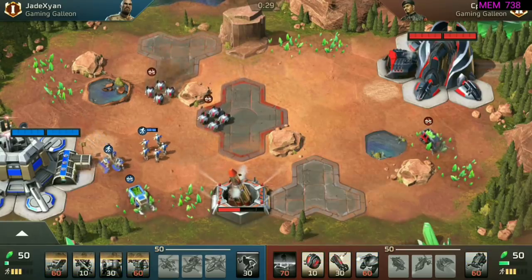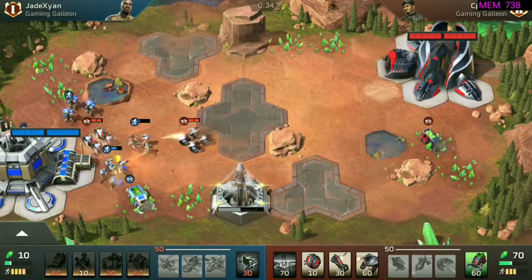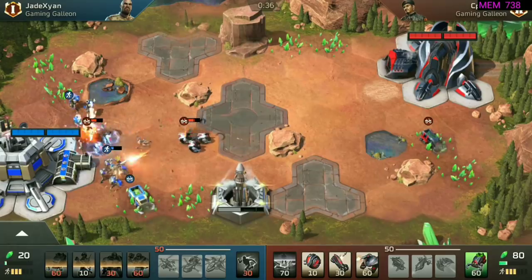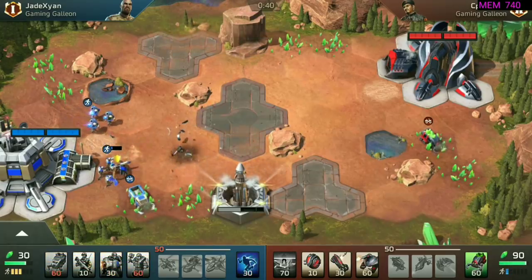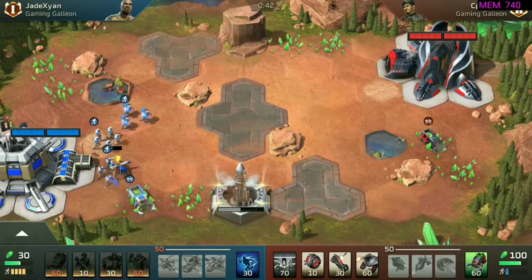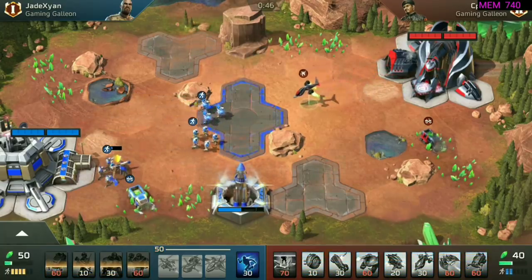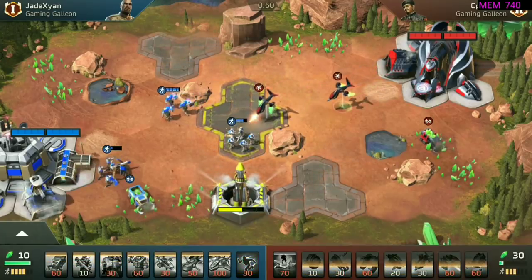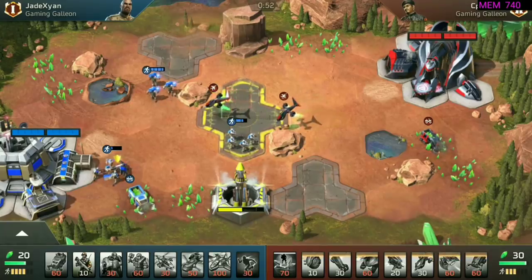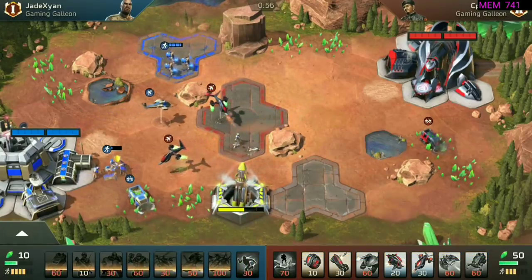I'm not entirely sure why I throw myself at the MG squad, considering there's not really much need to take it out. I don't really intend to be rushing her harvester as early, but there we go. She pulls out the Grenadiers. Those Grenadiers absolutely obliterate the Cyber Wheel squad. Time for me to tech up into the air tower with Venoms. For some reason I do not chase the Grenadiers and just let them run off. This is going to bite me in the backside later on.